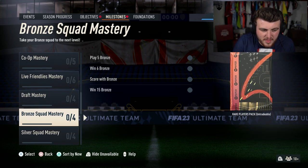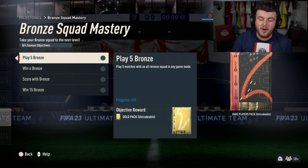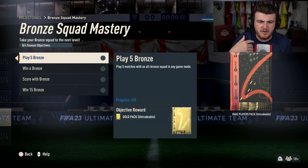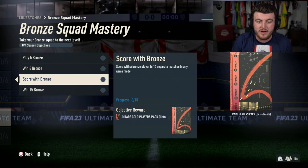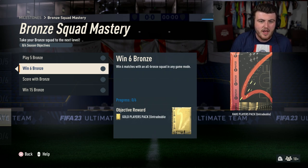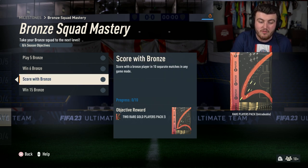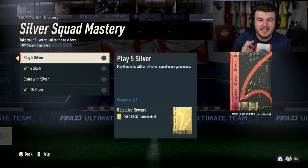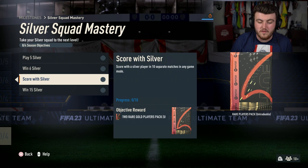We're going to start off with the bronze and silver squad masteries, both giving you a 50k pack for completing and both are incredibly easy. You can do this with a friend in the online friendlies game mode, or in squad battles. Essentially you have to win 15 games with an all-bronze squad, score with a bronze player in 10 separate games, win six matches with an all-bronze squad, and play five bronze games. Doing that gets you a premium gold players pack, a rare players pack, and a couple of fodder packs. The identical objective with silvers gives you identical rewards but done with silvers.